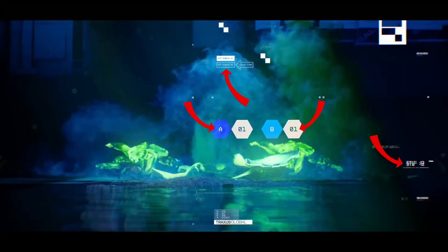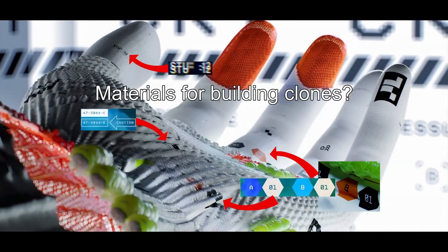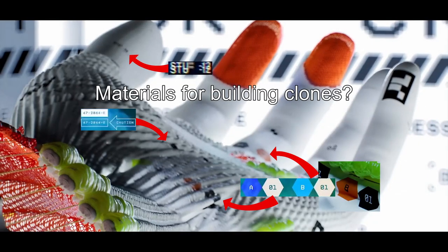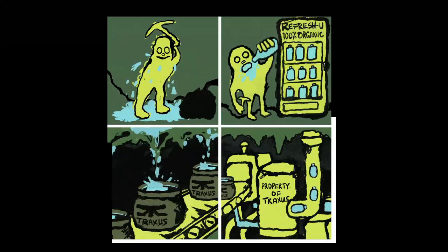These three strings from earlier are probably related to Bayamata or Sekiguchi. I theorize the codes refer to materials needed for building clones, although in the ARG the Oxyopulse BO1 mining site had a shaft collapse, so this theory could be wrong — unless the Oxyopulse mining site is where this material is harvested.